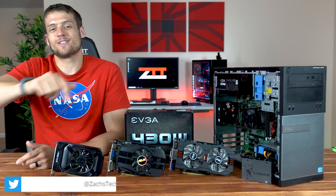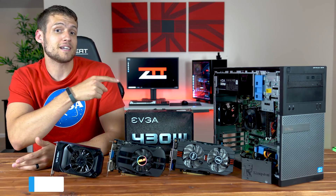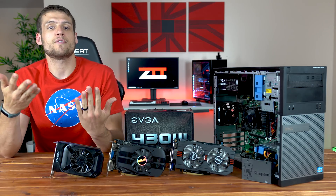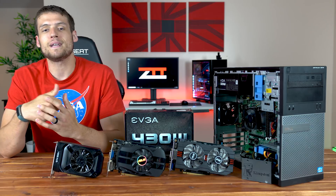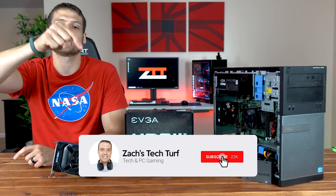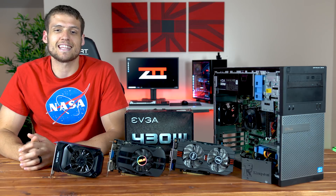Welcome to Zach's Tech Turf. Today I'm going to be comparing three different upgrade paths for a Dell Optiplex OEM desktop — $150, $200, and $300 — to see which one is best for you. If you're new here and you want to see more PC building or benchmarking videos, hit that subscribe button and the notification bell so you never miss an episode.